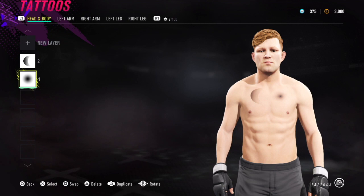In UFC 4 we have a preset selection of body types that we can choose from for our created fighters, and whichever body type we choose gives us a certain physique that we are not able to further alter. In this video we're going to take a look at a couple of the tattoos that we can use to enhance our fighters' physiques, mainly focusing on the chest and abdominal regions, but you can apply these techniques anywhere else on the body as well.